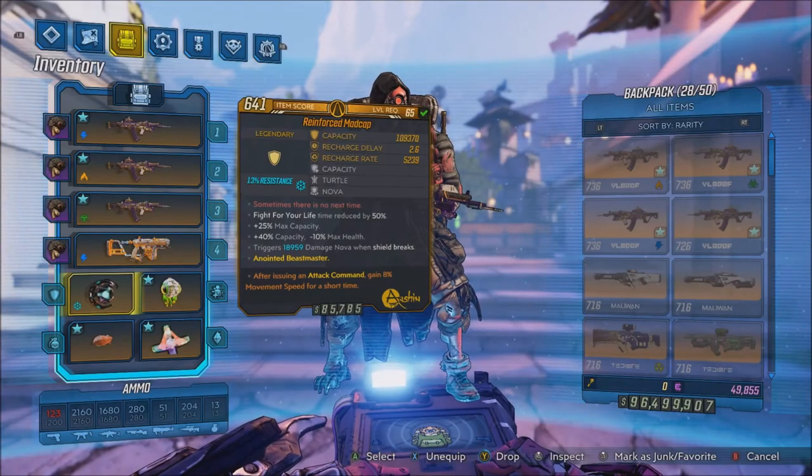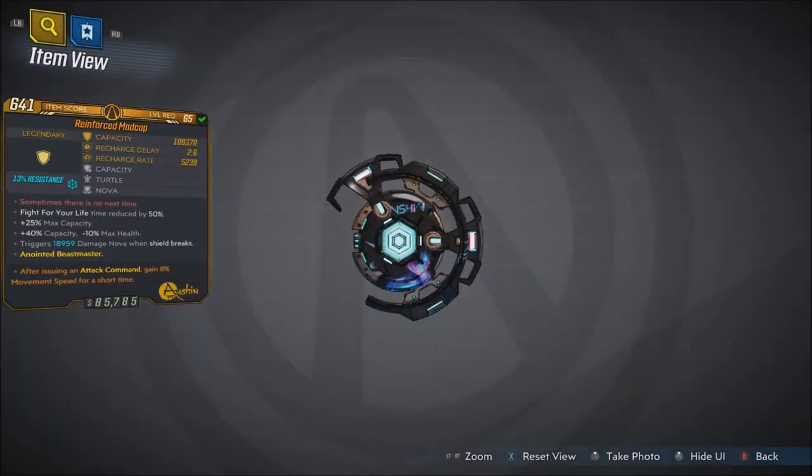Welcome back everyone, it's Ohi here. In this video we're back with another Borderlands 3 legendary gear guide, showing you how to get the legendary ancient shield exclusive to the new Designer's Cut DLC — the Madcap. The red text reads: 'Sometimes there is no next time.' Fight for Your Lifetime is reduced by 50 percent.